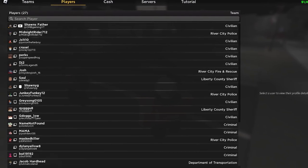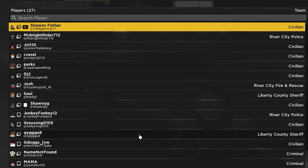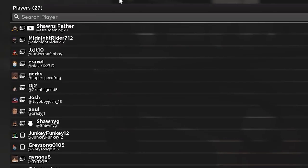I put a video on the screen of me testing this out yesterday with Sean in the server, and you can see the content creator logo as well as the developer logo. So keep an eye out for that — that's how you know if you're talking to a content creator, a developer, moderator, that sort of stuff.